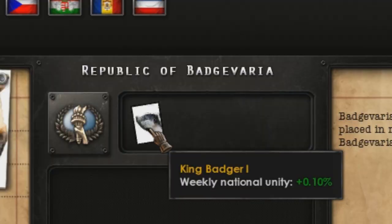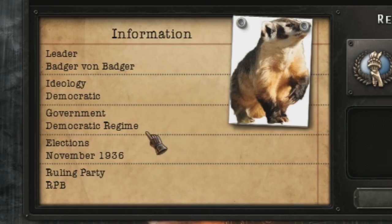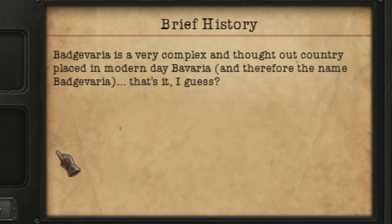King Badger I gives us a weekly national unity of 0.1%. We are currently democratic and our leader is Badger von Badger. Badgerveria is a very complex and fortale country placed in modern-day Bavaria, and therefore the name Badgerveria. That's it, I guess.